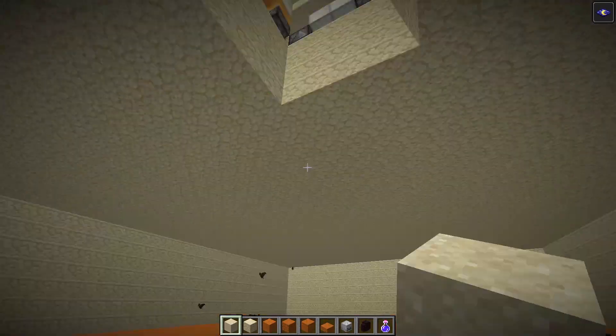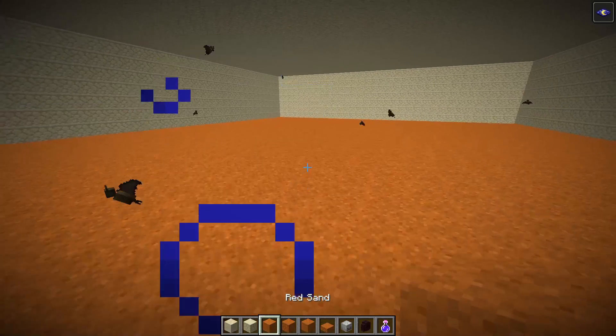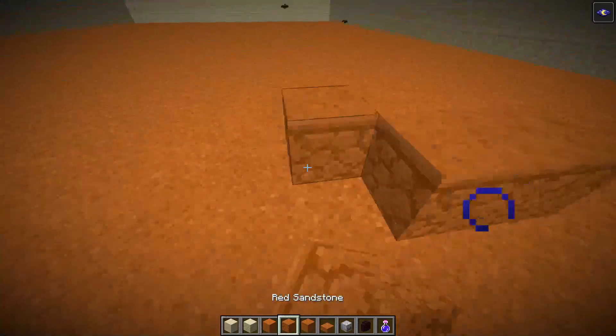I've already built this room, and I feel like the best block to build it out of would be red sandstone and red sand, because the Rancor Pit is pretty dark — it's an underground room. So we'll get started and do a basic shape.